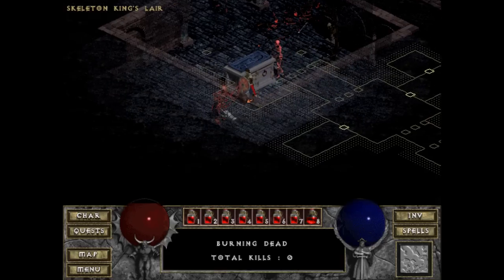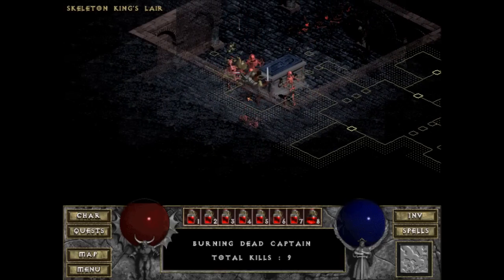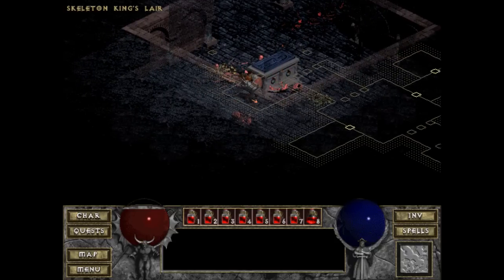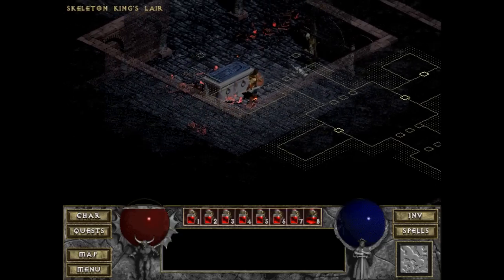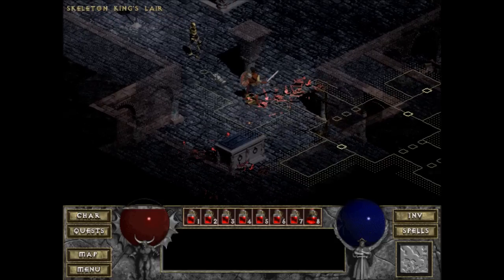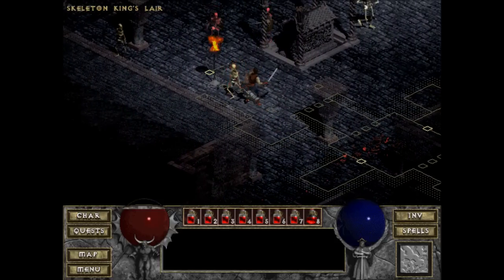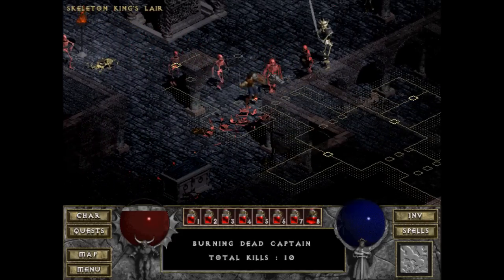He dropped another short bow that I'm probably not going to be able to pick up. Let's just kill these guys right here. Damn, they dropped gold that I want. Avoiding arrows by picking up loot. Crucified skeleton on the wall — I can knock him down. Oh fuck. There he is.